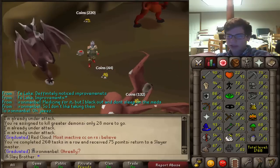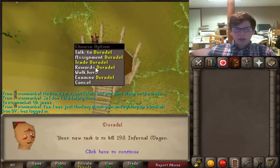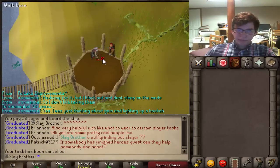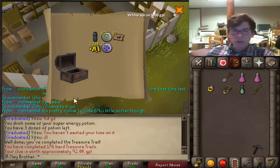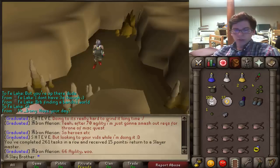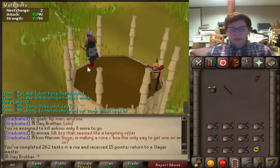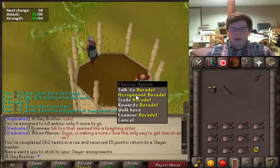Hopefully the next task will be Bloodveld or something with nice XP. Duradel — skipping that one. 111 Nechryael again? You just gave that to me two tasks ago. There's the clue — let's do the task. Task complete, nothing special, unfortunately no clues which is kind of weird. Let's get a new task. Why do I get these tasks? Ankou task completed — obviously nothing special since they don't really drop anything. Let's grab our next task.